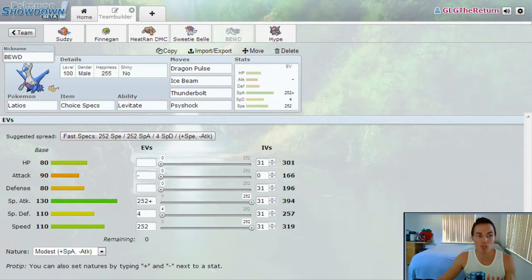We've got Blue Eyes, White Dragon — Beude the Latios with Levitate. He's got Dragon Pulse, Ice Beam, Thunderbolt, and Psyshock just to round out the coverage, giving me another electric-type option.